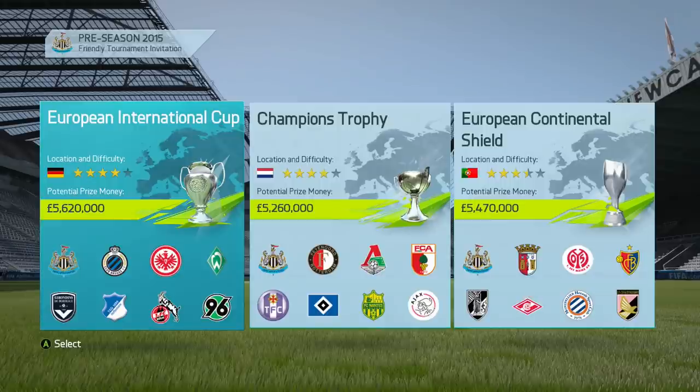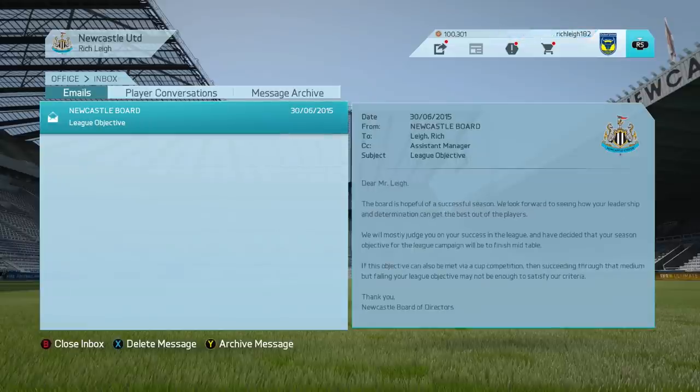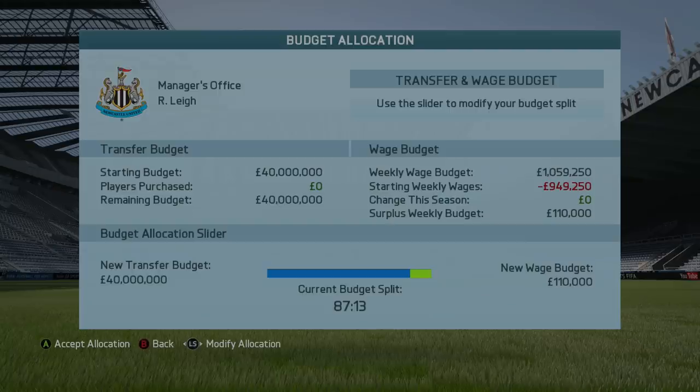These are the choices for the pre-season tournament. I'm still learning the ropes of FIFA 16, so I'm going to ease myself in with the European Continental Shield. The board are expecting us to reach the last 16 of a domestic cup and finish mid-table. I want to do better than that — I want to qualify for Europe. We've been given an absolutely massive budget; I'm not going to spend all of it, but it'll come in handy if we need reinforcements in January.